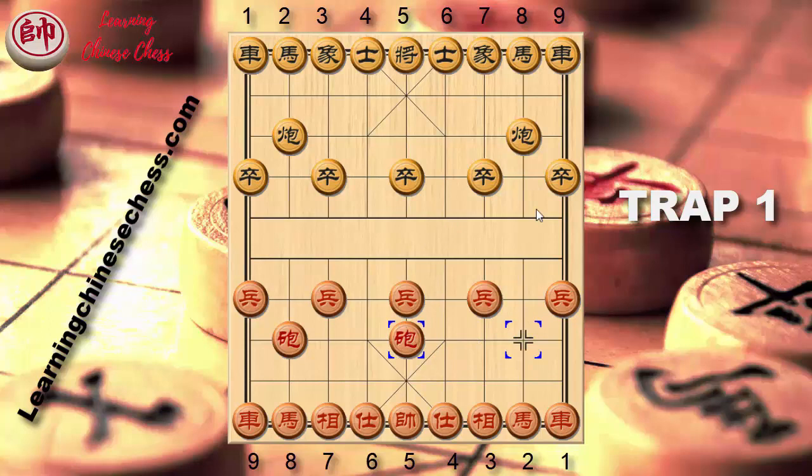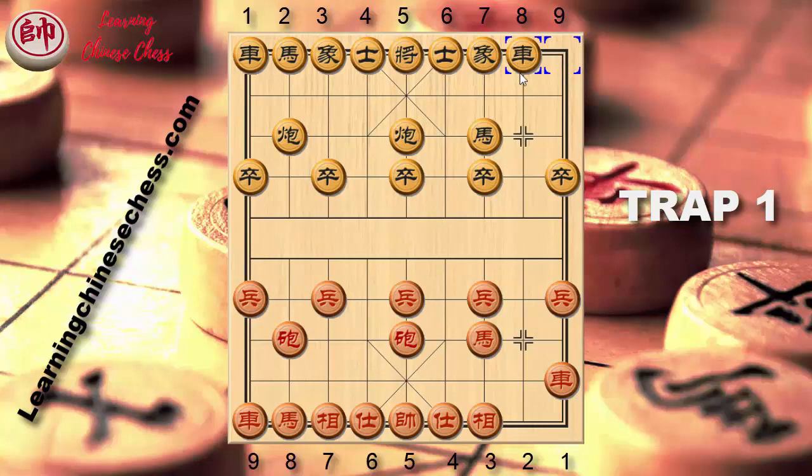Let's begin the first trap. Let's move the cannon aside. Black also moves cannon 8 to 5 and it becomes Same Direction Cannon. Let's jump up the horse. Black also horse 8 plus 7. Let's play chariots 1 plus 1, horizontal chariots. Black plays chariots 9 to 8. Let's chariots 1 to 6. Black chariots 8 plus 4. These are basic moves making Same Direction Cannon — horizontal chariots vs vertical chariots.